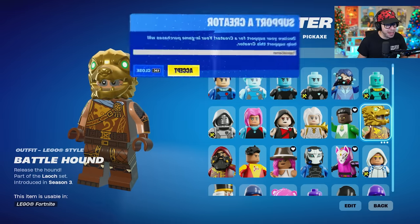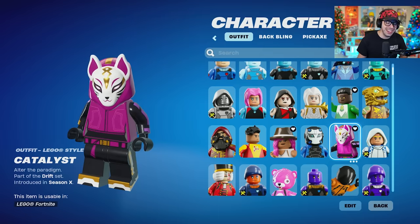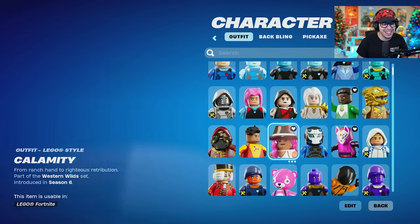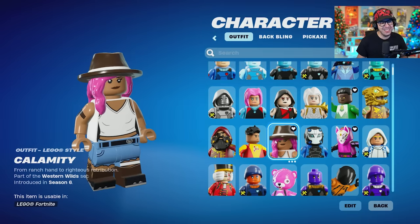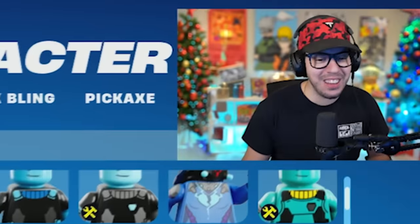And then we have Battlehound in the non-lava version, looking nice. Catalyst — that is cool, I love the Lego mini version. Carbide, an OG skin. Calamity — I like that. Blackheart — look at the detail on them, I love that.